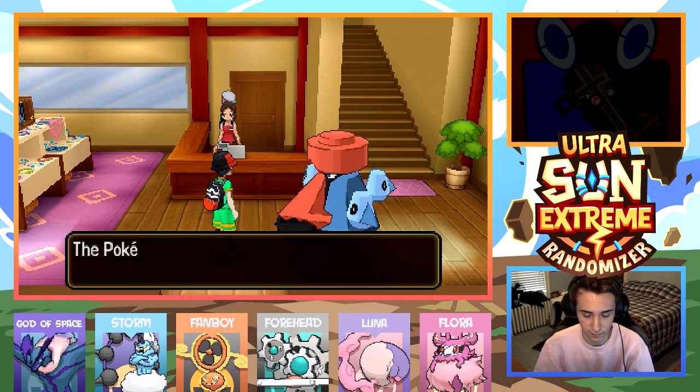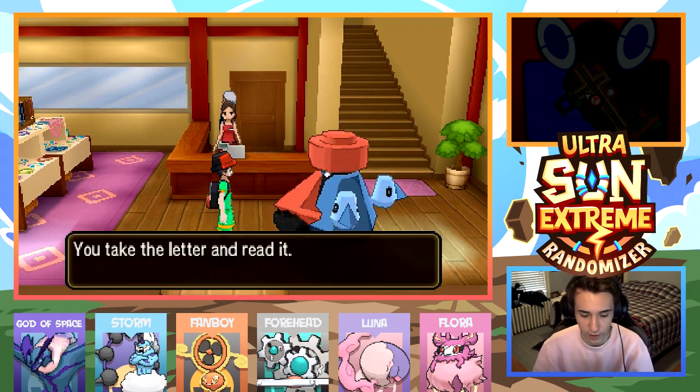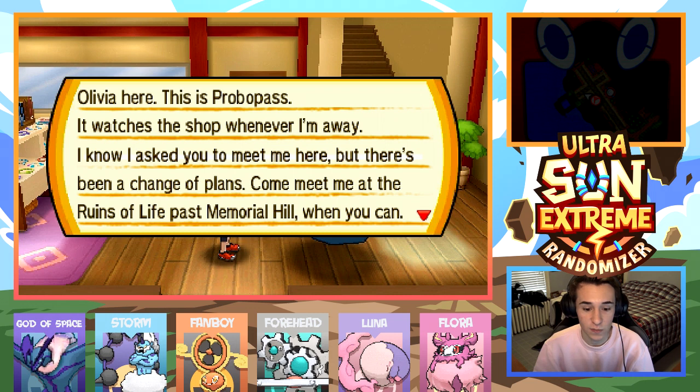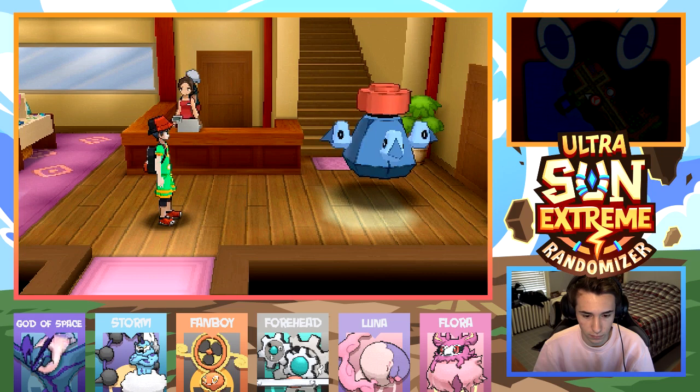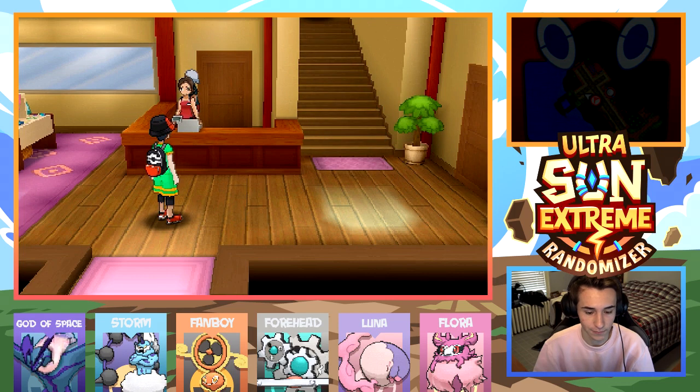A Nosepass is wanting to give a letter — you take the letter and read it. 'Olivia here. This is Probopass — it watches the shop whenever I'm away. I know I asked you to meet me here, but there's been a change of plans. Come meet me at the Ruins of Life, past Memorial Hill.' Okay well, see you, dude. This looks a lot like a hotel or an inn or something.